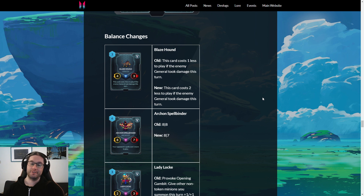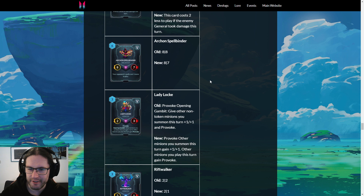Archon Spellbinder got some minor nerf — I didn't actually realize they made it an eight-eight. I know this card has fluctuated in terms of its exact text and how much play it was supposed to see. I think it's kind of back to its old self now, which I think is fine. This card should exist — it's useful to have some counterbalance for Songhai decks, for super efficient control decks, and for people generally exploiting two draw.